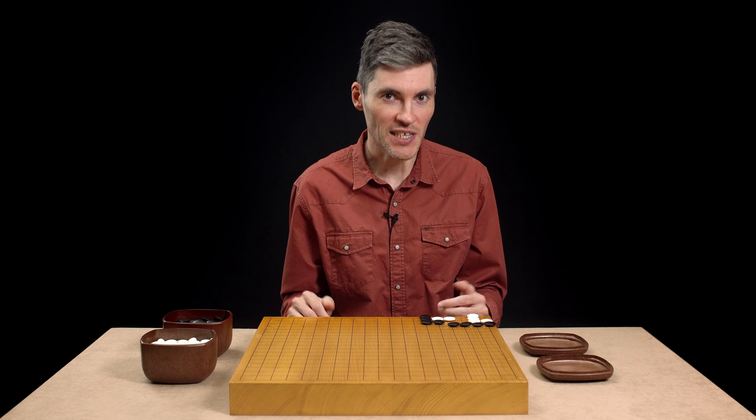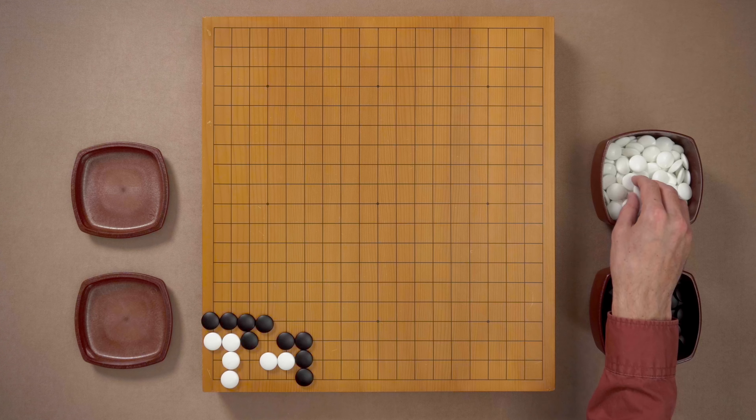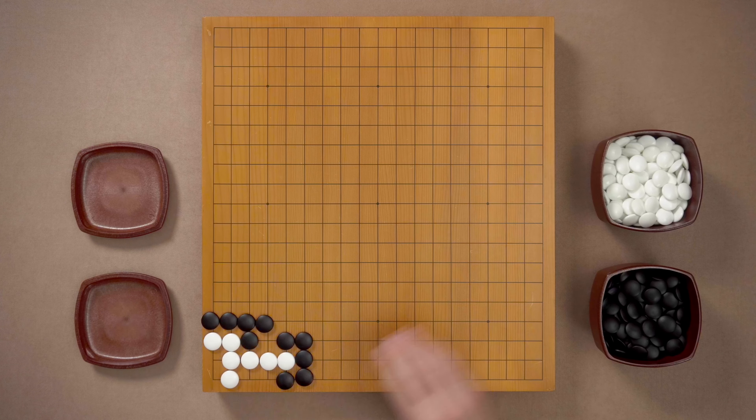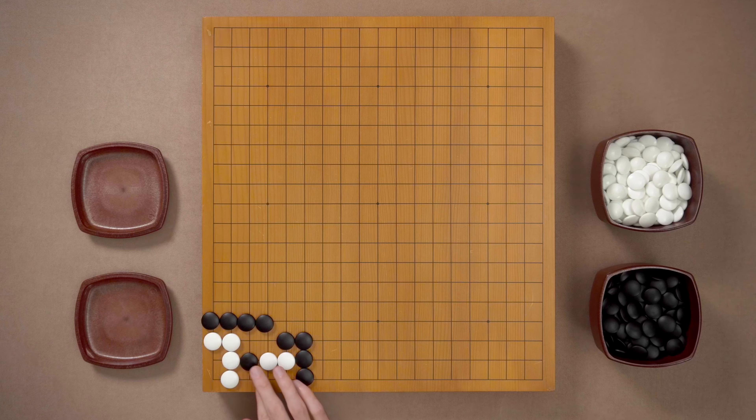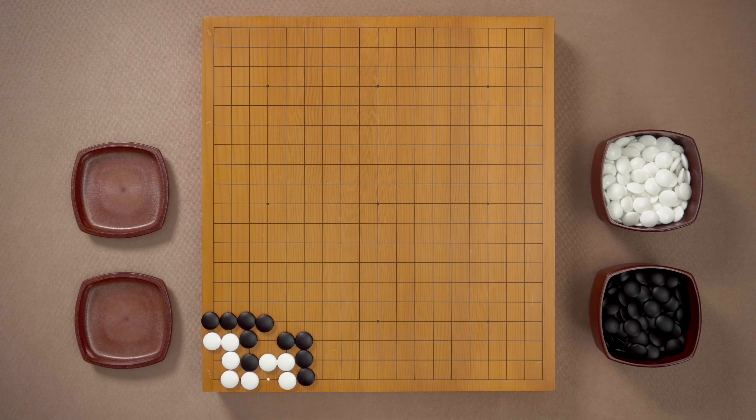Did you manage to visualize everything? That wasn't easy, was it? Now let's check everything with the stones. The obvious push is not going to work — White connects, we push, White blocks, White is alive. If we try this tricky wedge, White will Atari. Black can try to play here, but White can capture. If Black saves the stone, White can connect — White is still alive. But if we attach underneath like this, White tries to disconnect, Black can Atari. White can capture the stone, but after this connection, this is a false eye. White is dead.